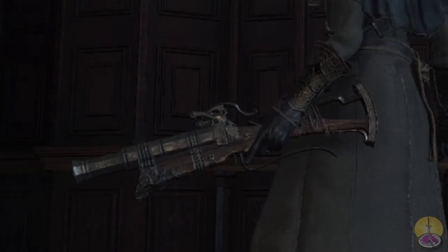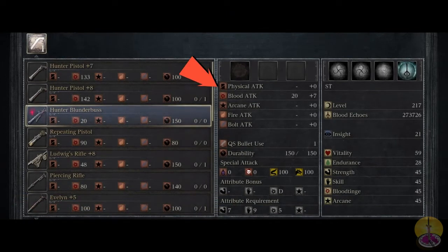Moving on to the stats for the Hunter's Blunderbuss — the damage leaves a lot to be desired. That's some incredibly low damage: 20 base with a bonus of 7. Even though this weapon is low damage, it's still effective, as you'll understand later. Durability is 150, which is plenty for a gun. For attribute bonus, we only get a D for Bloodtinge, but with only 20 base damage to scale off, you don't get a whole lot out of it. For requirements, you need 7 Strength, 9 Skill, and 5 Bloodtinge — so you barely need any Bloodtinge, and even if you invest, it won't do a whole lot for you.